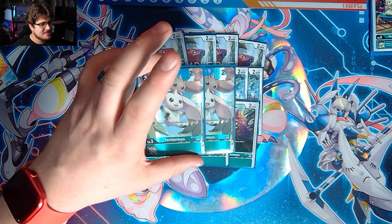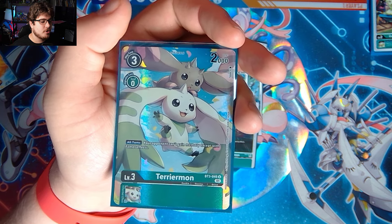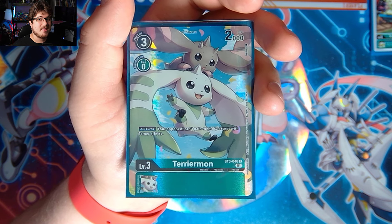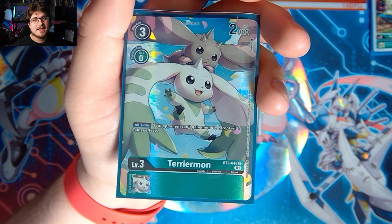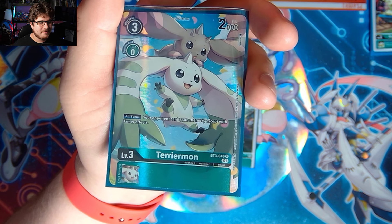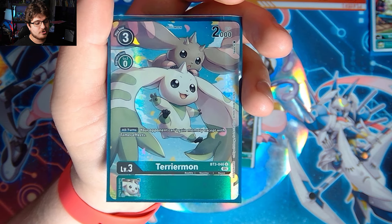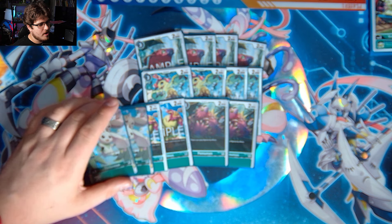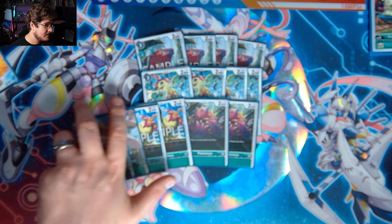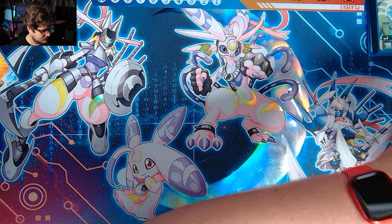Lastly in the rookies, we play two Terriermon. Terriermon doesn't synergize directly with the deck, but I play it personally because I'm always about slowing down memory gains — green memory boost, Hammer Spark, even going against decks like the Mervamon loop. You want to prevent them from gaining as much memory as possible, and slowing them down even a turn really helps. Terriermon is still quite useful in my opinion. That's the rookie lineup — I like it a lot.